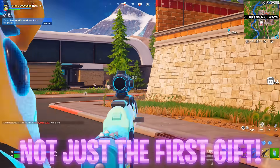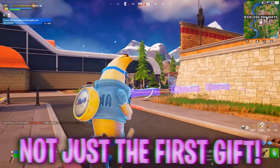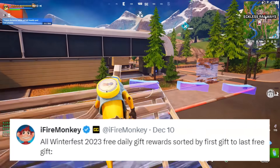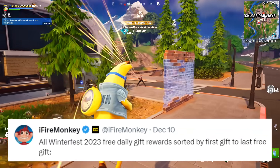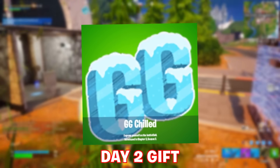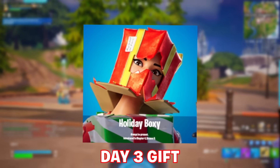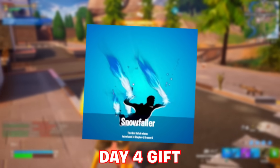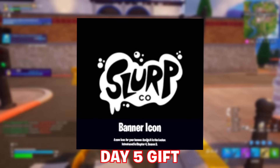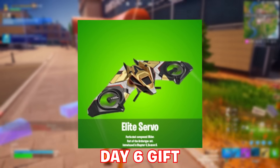It's not just the first gift that's the same for everybody — the Glorious Gift Blade kicks off Winterfest. FireMonkey posted all Winterfest 2023 free daily gift rewards sorted by first to last. Starting with the Glorious Gift Blade back bling, then the GG Chilled Sticker for day two, Holiday Boxy — the first free skin — for day three, the Snowfall Contrail for day four, a Slurp logo banner icon for day five, and the Elite Servo Glider for day six.